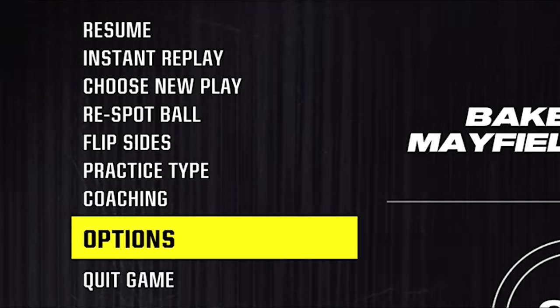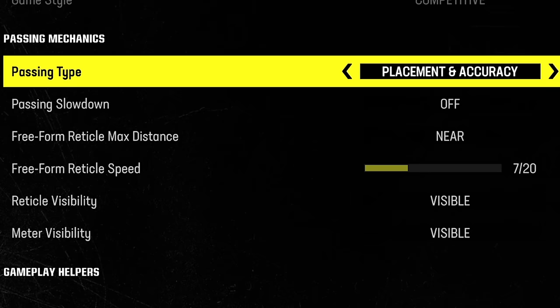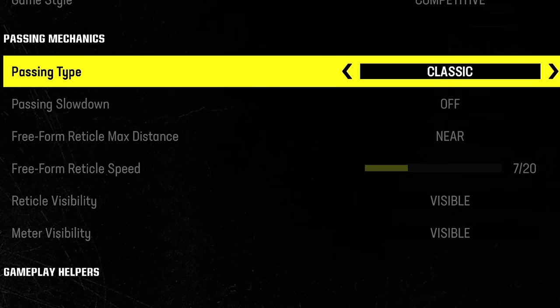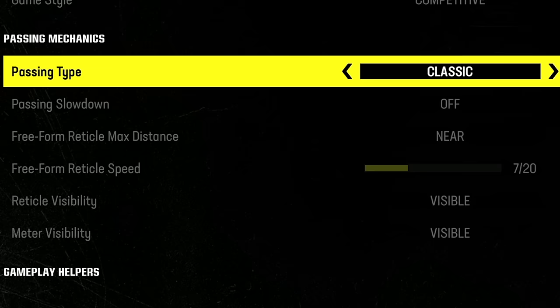My first tip starts in the settings, as you have to choose your passing type before you even get into the game — between classic, placement and accuracy, and placement and power. To me, the only way to pass in this game and have long-term success is with placement and accuracy, or at the very least placement and power, as the old-fashioned classic passing won't allow you to make certain throws, especially in the deep passing game.